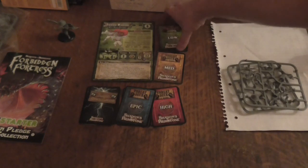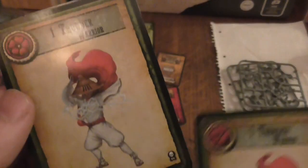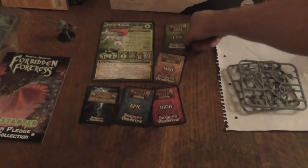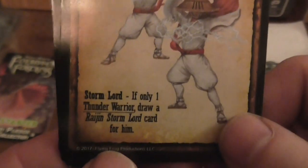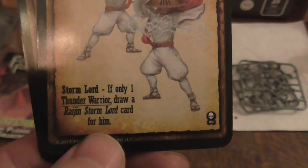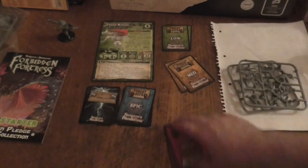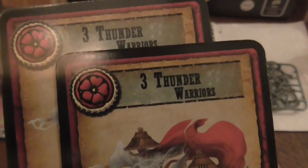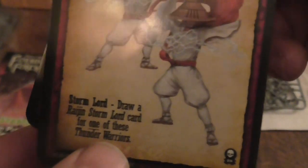Now we're going to look at the low threat cards, which are generally for your one to two heroes — there are two of the same. Then you've got your medium threat, which is d3 Thunder Warriors. If there's only one Stormlord, draw a Raijin Stormlord card for him. Same with the second card. Then you've got your high threat cards, which is three of them and a Stormlord — draw a Stormlord card for one of these.